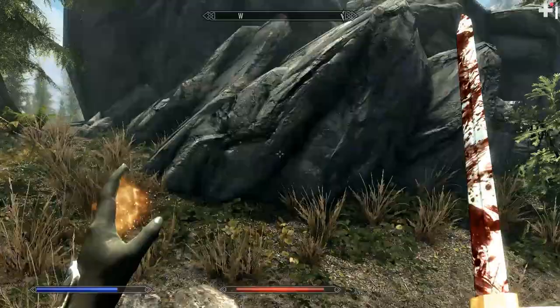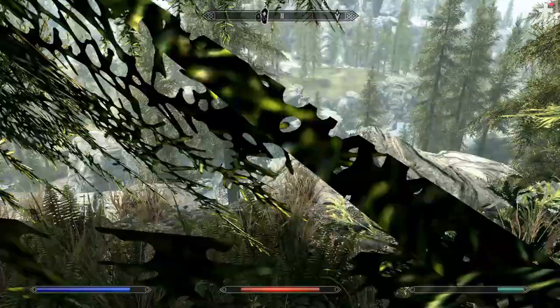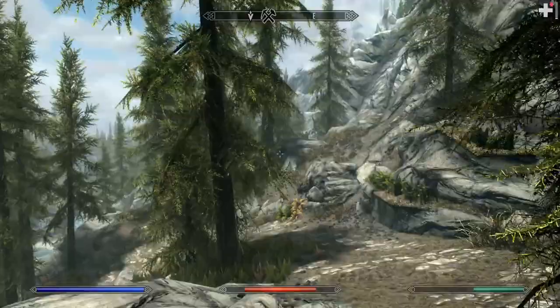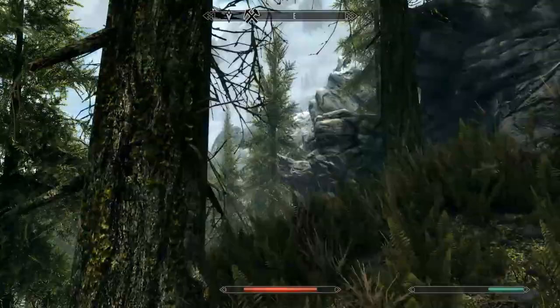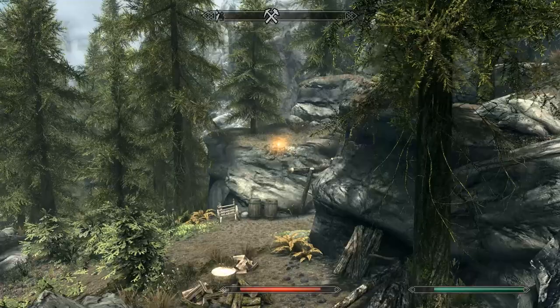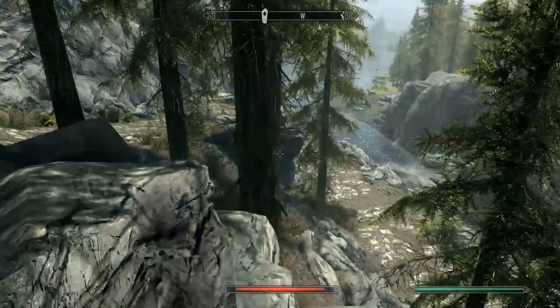We have the Standing Stones right there, and then there's Ember Shard Mine down this way. Ember Shard Mine has a starting shield in it — there's an orange fairy floating above it telling you there's a piece of armor inside, marking that shield. We're not going into Ember Shard Mine since that's armor and beyond the scope of this video, but I will make a video on starting armor and shields at some point. Anissa's Cabin should be right over there, so we're heading across the stream to find another starting weapon.